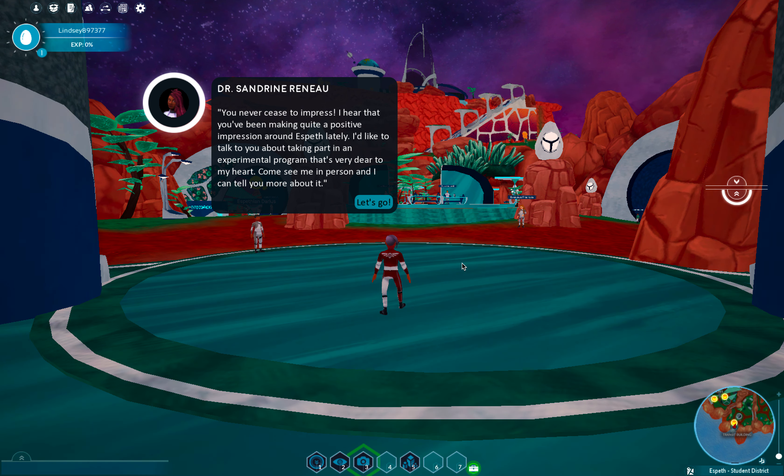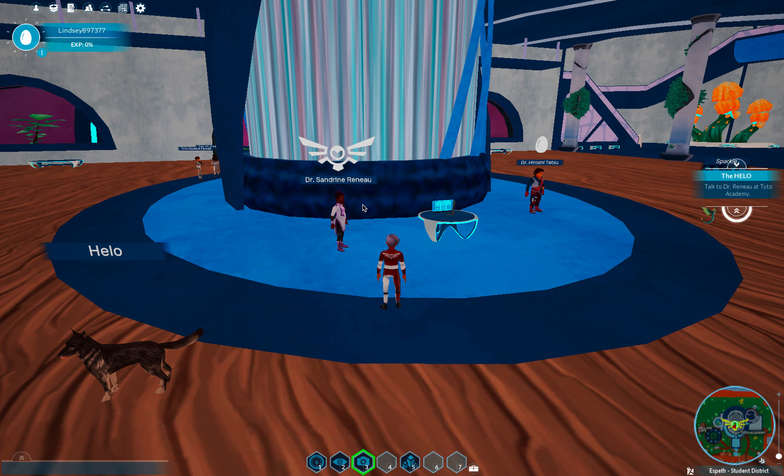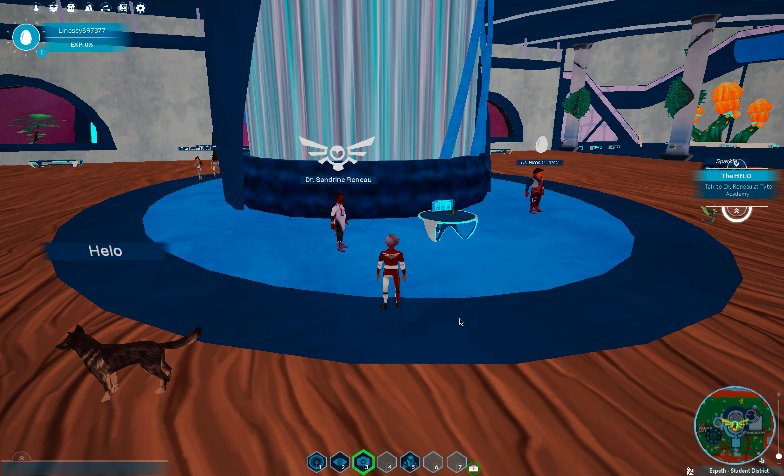Dr. Sandrine says you never cease to impress, and that you've been making a positive impression around Esbeth — she'd like to tell you about an experimental program. Come talk to her and she'll tell you more about it. I'll say 'let's go' and it's actually going to port me right over in front of Dr. Sandrine. On the right-hand side of my quest log it says to talk to her at the Tidal Academy.